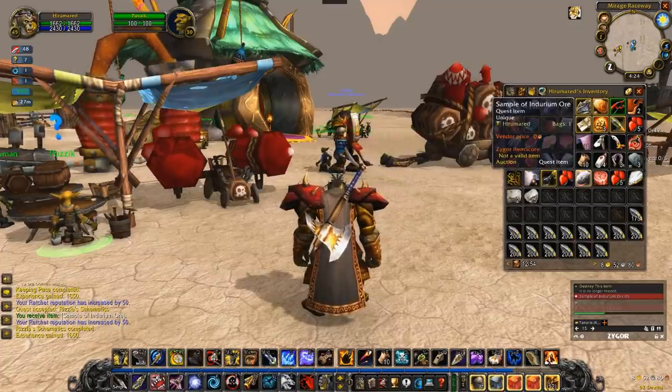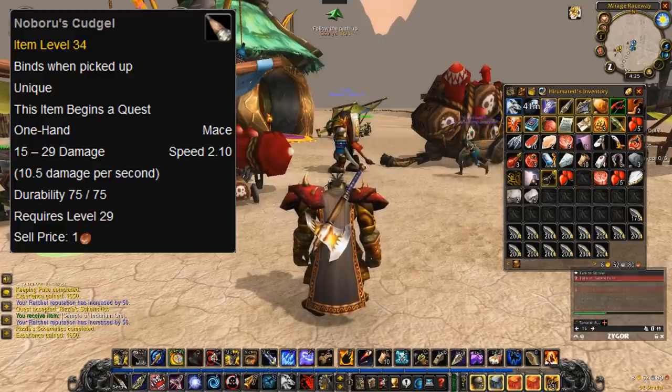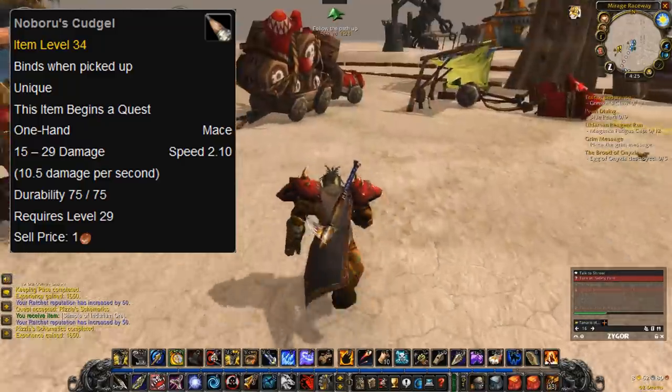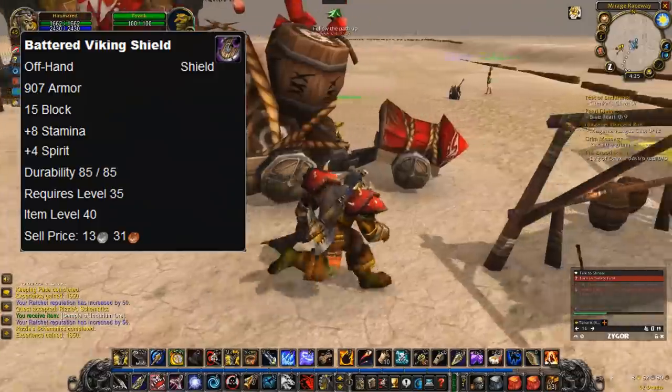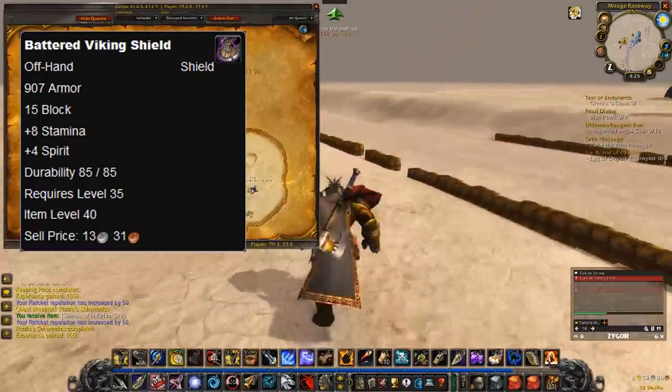A lot of quests in vanilla WoW required you to equip a weapon or something in order to accept a quest. Although even then, those special quest items didn't have stats on them. So this shield didn't really make sense, but also, it wasn't the last time they had white gear with stats on them.